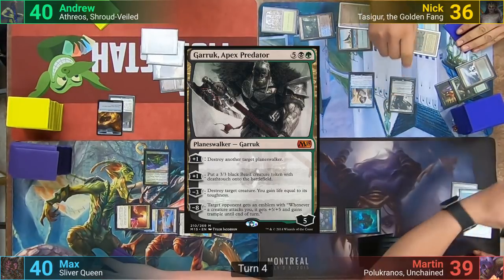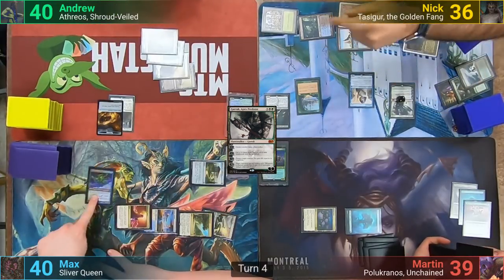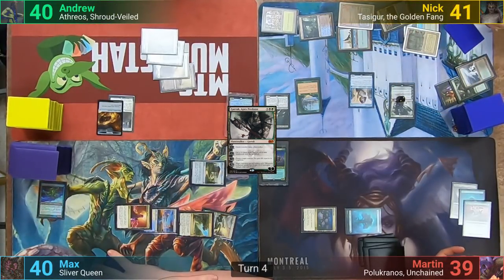Max plays a Command Tower and surprisingly has the appropriate color cost to cast an Overbeing of Myth. I play a Swamp and cast Smothering Tithe. I pass and Nick responds, losing a life to his Delta to find an Underground Sea and then moves to his turn. Nick draws instead of dredging and doesn't pay the Tithe trigger, giving me a Treasure. He plays a Bayou and Martin sacrifices the Elder. Nick then plays out Garruk, Apex Predator, downticking the walker to blow up the Overbeing and gain five life because of its toughness.